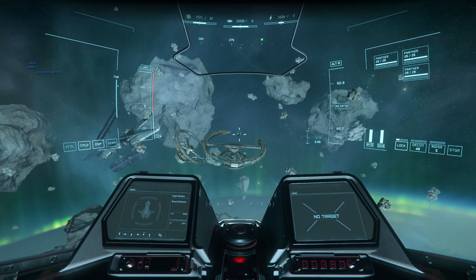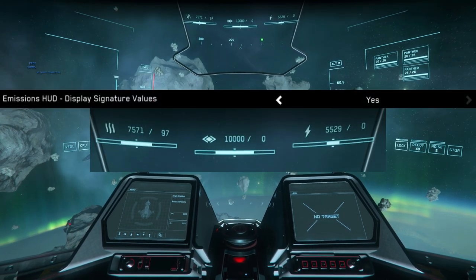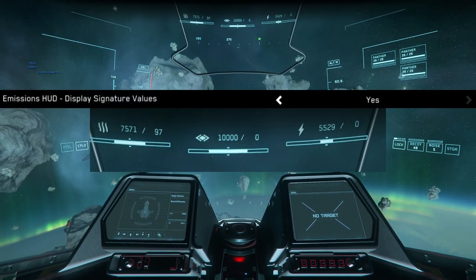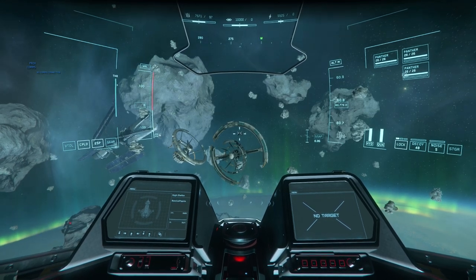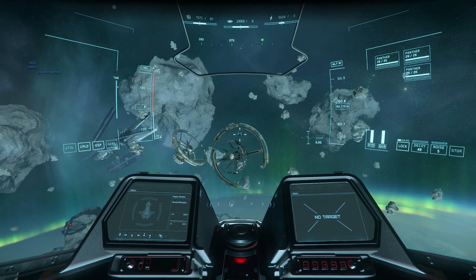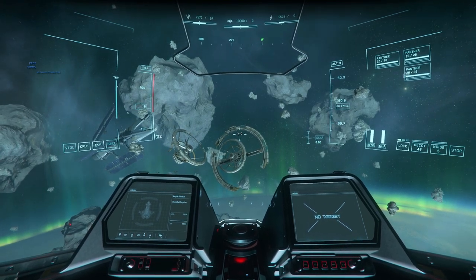Missiles in Star Citizen track using three signatures, which are always visible at the top of your cockpit: infrared, cross-section, and EM. Missiles track based on the strength of the signature you're giving off. So for example, if I have a higher EM signature, EM missiles will be much more effective against my ship.